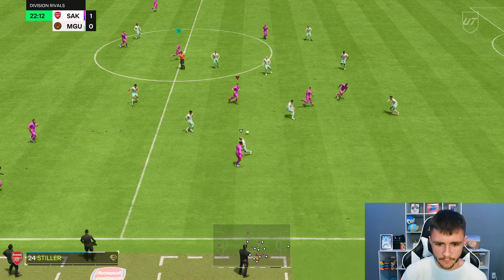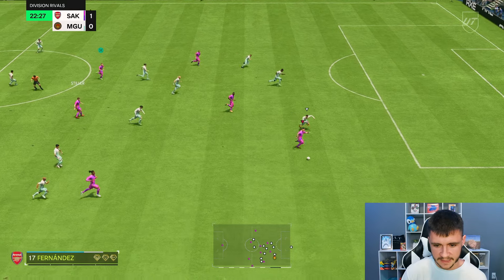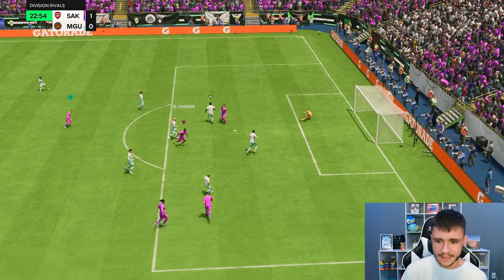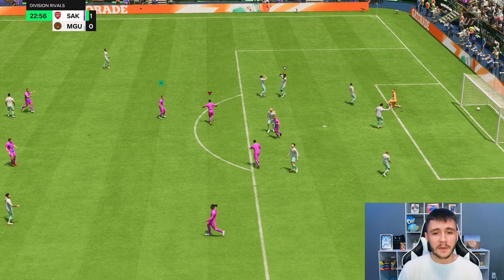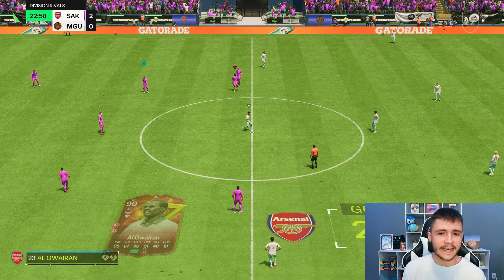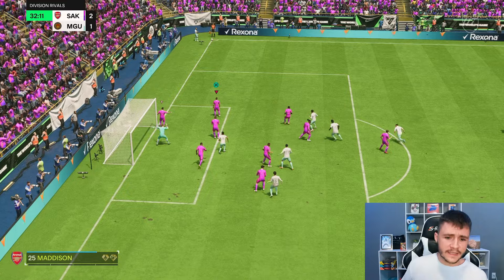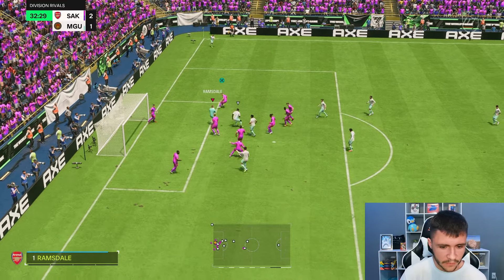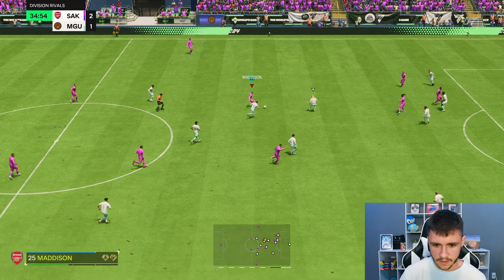If you run the 4-2-3-1 formation, you can maybe even play him as a center attacking mid. Enzo, good attacking positioning — the cutback is nice as well. The passing has probably been the standout stat so far. I think the only thing that the card is lacking at the moment defensively is the fact that he doesn't have the intercept play style — other than that, it's been great.